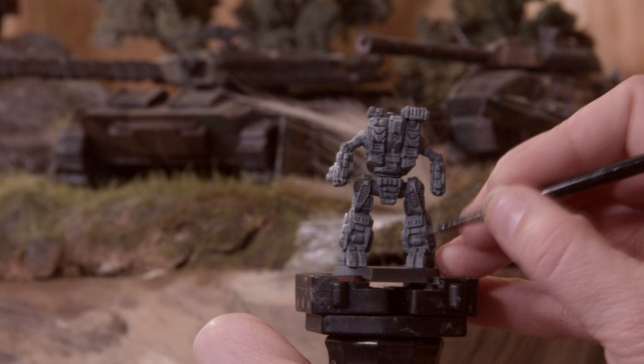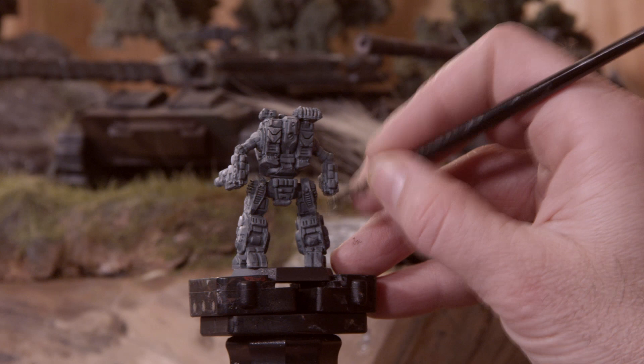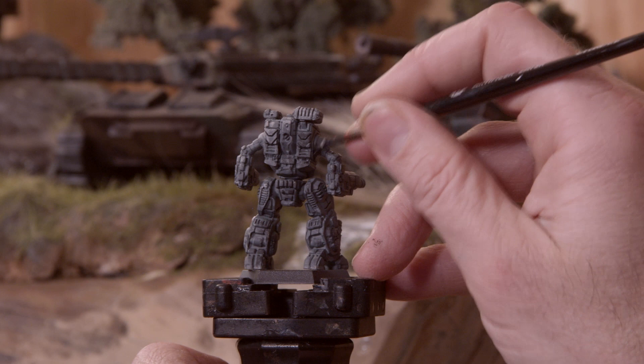In the areas opposite of the light source, I'm taking a dark grey colour — mixing a little bit of medium grey with some black — and colouring some of the armor panels this darker grey to give the illusion of a bit more shadow effect once the contrast paint comes into play.